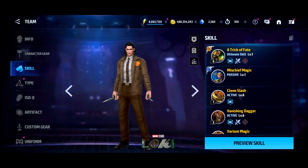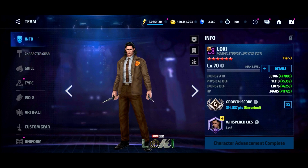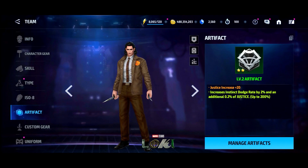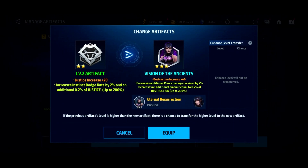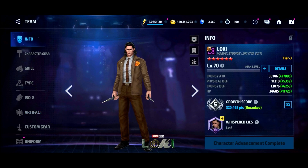We have everything leveled up and a few urus on him. Looking at his details, we're maxed out on pretty much everything we need — crit damage is the only thing we're missing. The artifact is Instinct of Destruction, so that's basically doing nothing here. We do have a Destruction artifact to put on him, so let's go ahead and grab that — a little bit better.